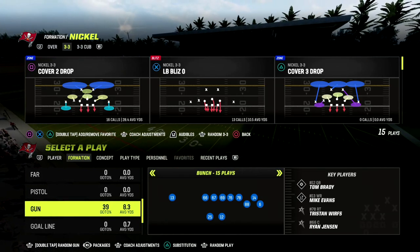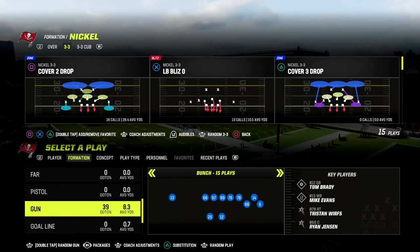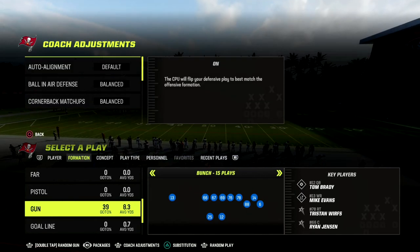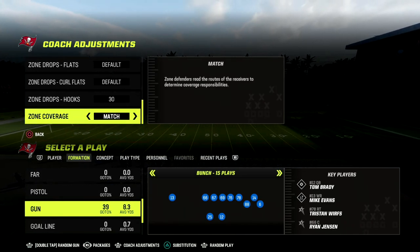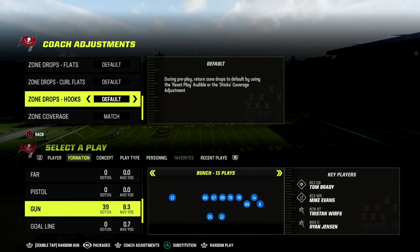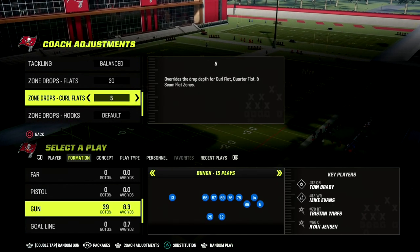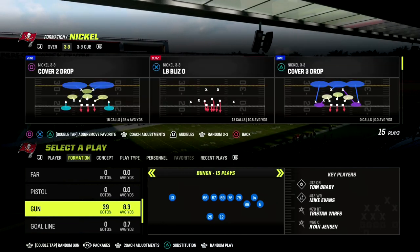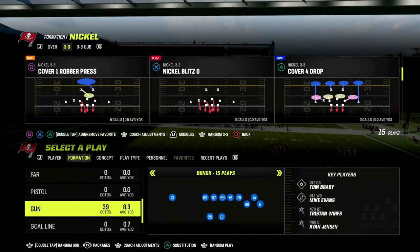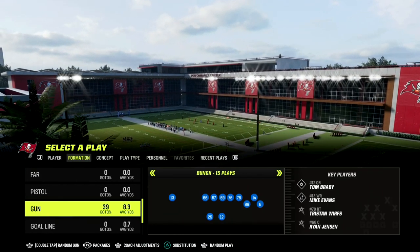In this video I'm going to break down a really good complement to a lot of the concepts that exist within gun bunch. This is specifically designed to attack the middle of the field. When people start to play bunch and use a lot of corner routes, they're going to want to double Mabel or overplay the corner route, which offensively opens up the middle of the field. I'm going to break down a play targeting the middle of the field out of the West Coast playbook.